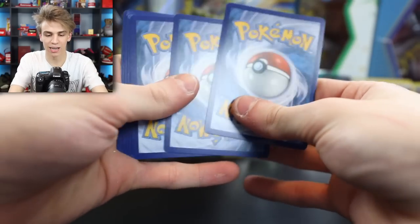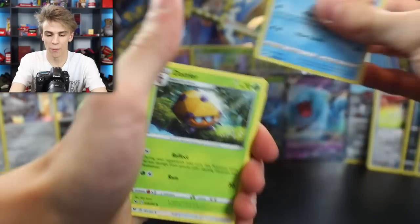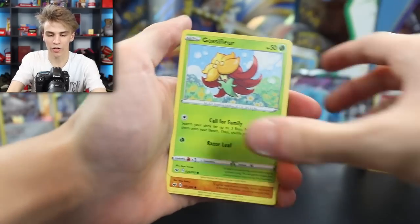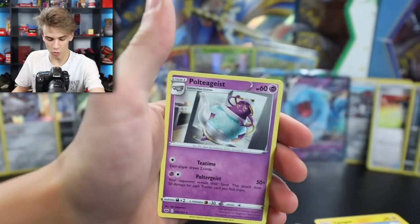Next pack: Mantine, Doddler, Corby Squire, Krabby, Gossifloor, Cilio Cobra, Yamper, Krabby, Goldeen Reverse Holo, and a Poltergeist.